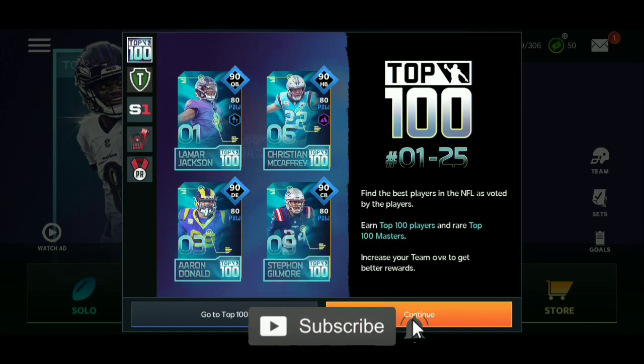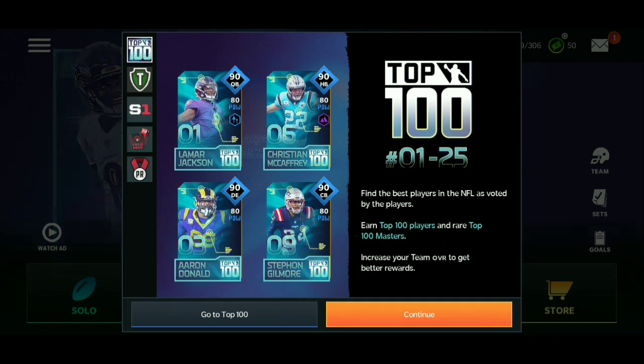We got four new 90 overall evolution players and 88 overalls as well. What you're going to need to do is get those 88s to get the 90s. These are looking nice — we got 25 new Top 100 players, 25 diamond players, one through 25. The evolution diamond players we got are Lamar Jackson, Christian McCaffrey, Aaron Donald, and Stephon Gilmore.